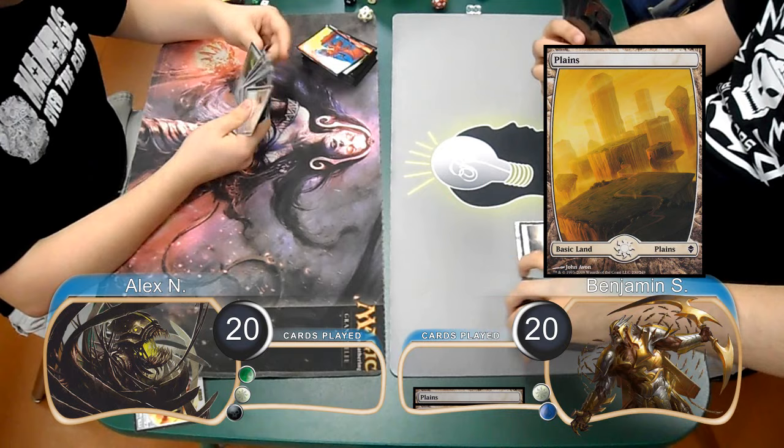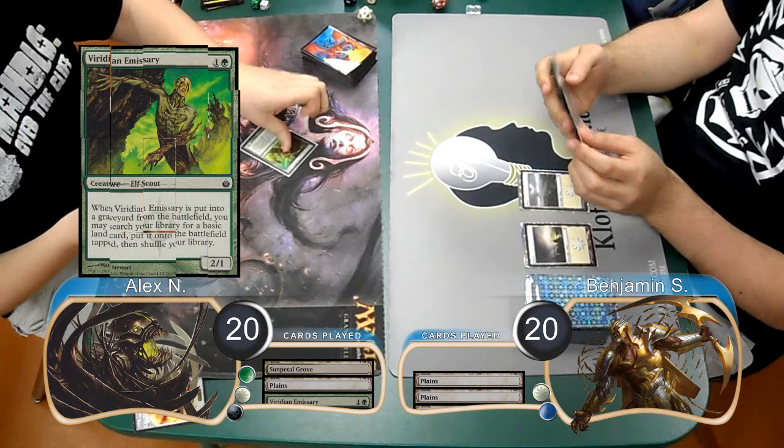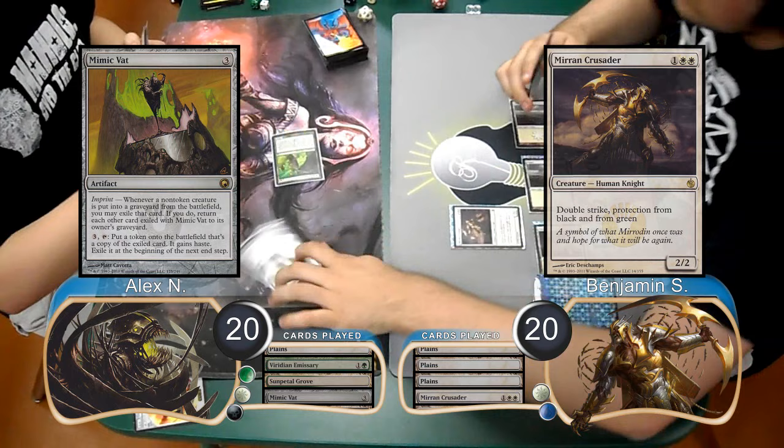Alex took a mulligan down to 6 for this game, and then Ben started off with the Plains, and then Alex laid down a Sun Pedal Grove. Ben played Land Go for a second turn, and then Alex resolved a Viridian Emissary. Ben then resolved a Mirren Crusader. Alex put a Mimic Vat into play, and then attacked with his Emissary, which Ben took, going down to 18.